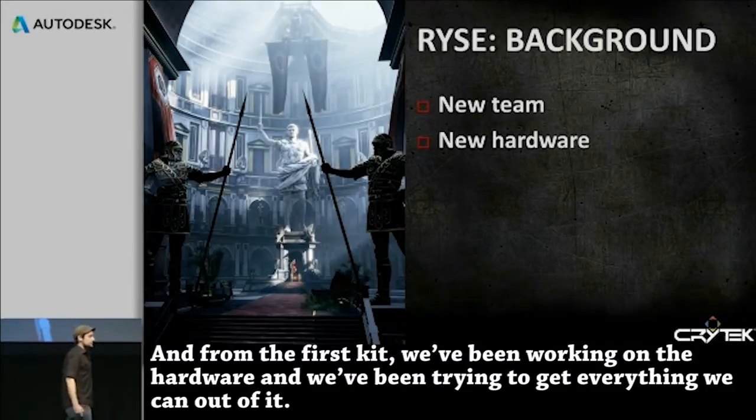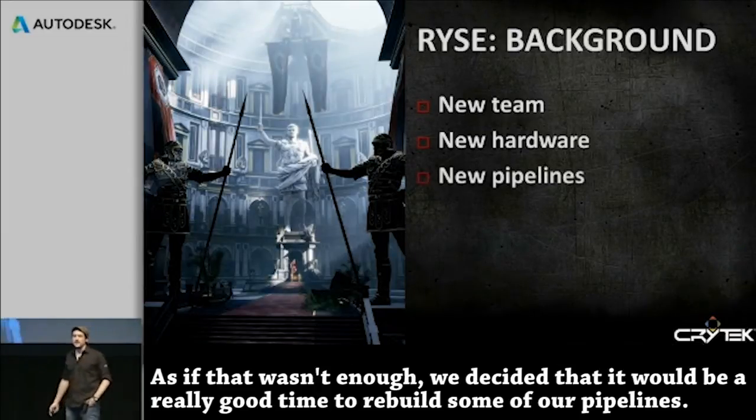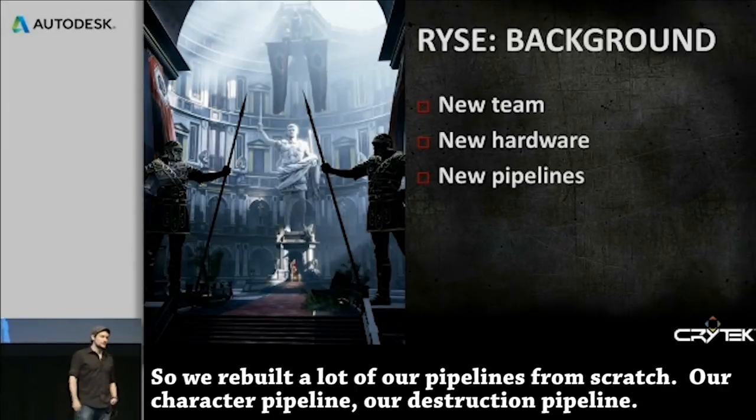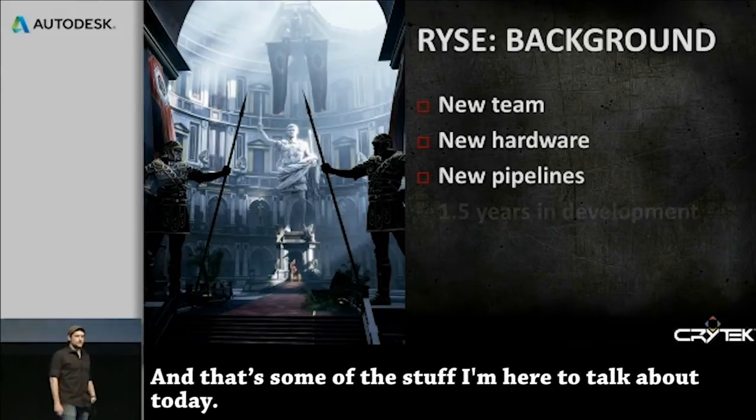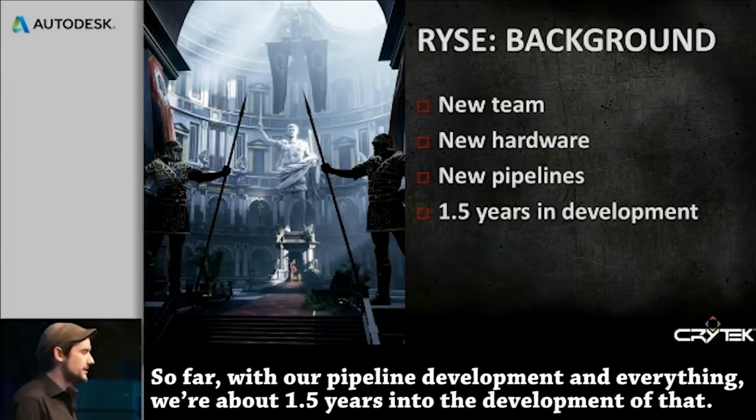From the first kit, we've been working on the hardware and trying to get everything we can out of it. And as if that wasn't enough, we decided it would be a really good time to rebuild some of our pipelines. We've rebuilt a lot of our pipelines from scratch — our character pipeline, our destruction pipeline. That's some of the stuff I'm here to talk about today. We're about 1.5 years into development of that pipeline work.